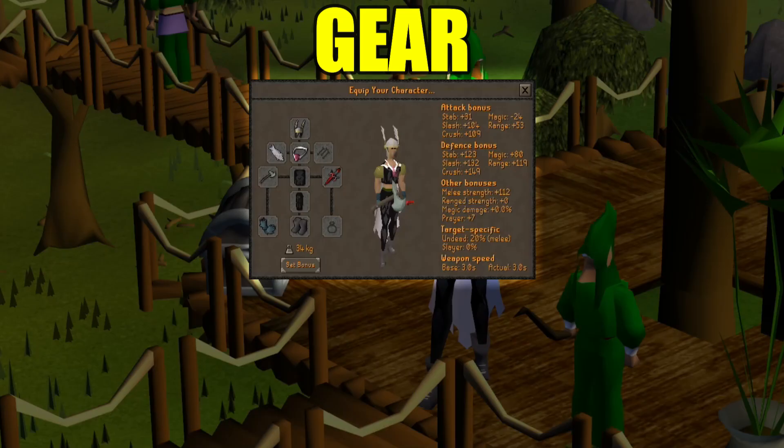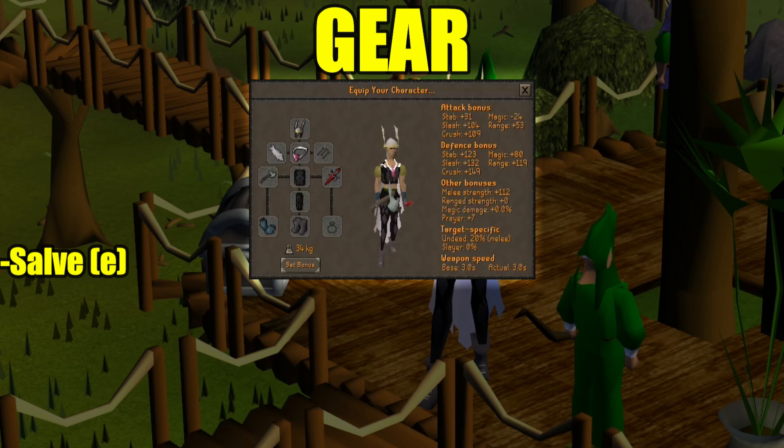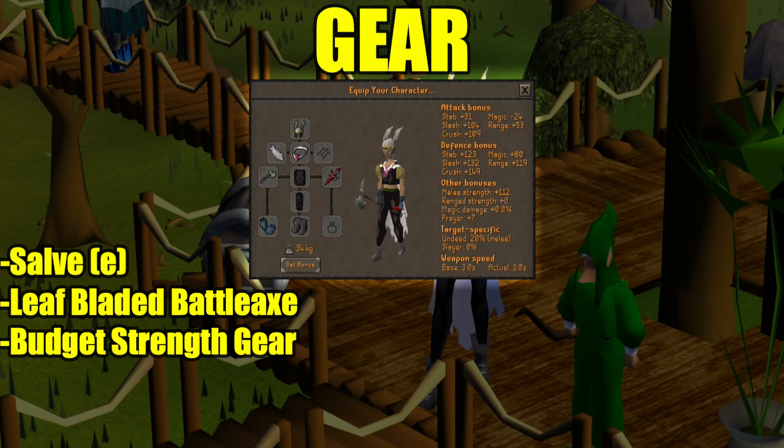Let's start with gear and inventory. Warning: do not take any items you're not willing to lose into the wilderness. A salve E is highly beneficial because Calvaryon is considered undead and you get the 20% bonus with the enchanted version. A leaf bladed battle axe on crush, and from here we're really going for budget strength bonus, which is why I chose rune gloves, climbing boots, and the myths cape is for the extra crush accuracy.